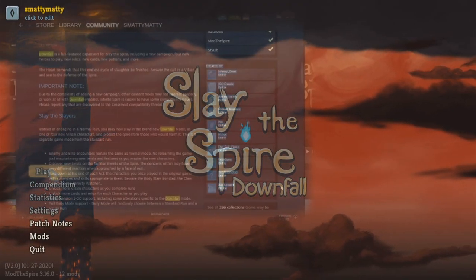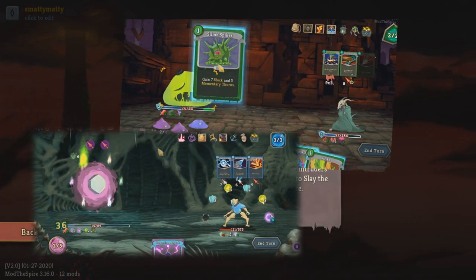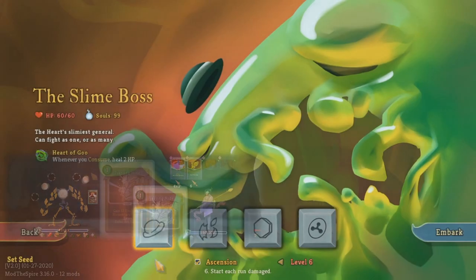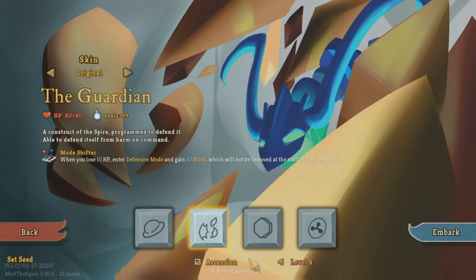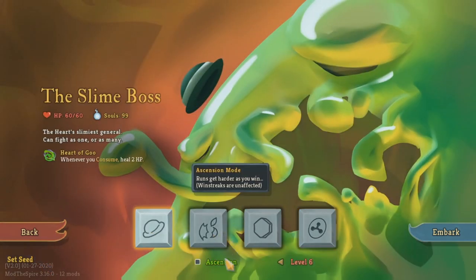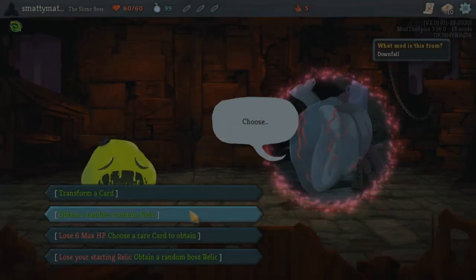Slay the Spire Downfall is a huge mod that adds an entirely new game mode where you switch sides to defend the heart from the vanilla characters trying to climb the spire. You do this as one of four new classes, being all three of the act one bosses and even Snekko as the fourth playable character. This mod is meant to be like a complete expansion to the game, keeping everything world and lore friendly and adding a ton of new content.